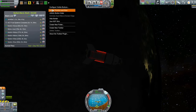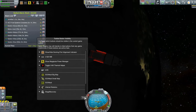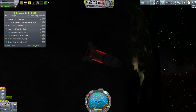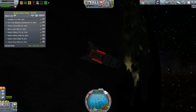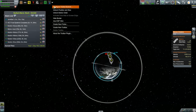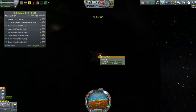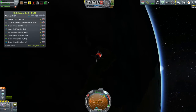I couldn't find any buttons for Dang It in the toolbar. Subsequent research at the Dang It website said that you just turn off the alarm by right-clicking on the part. But unfortunately I have no connection — I don't even have a probe body on this — so I can't affect anything by right-clicking on parts. That's why I can't turn off the alarm. It does say you can adjust the settings from the Kerbal Space Center, but I can't leave this vessel without abandoning the mission.